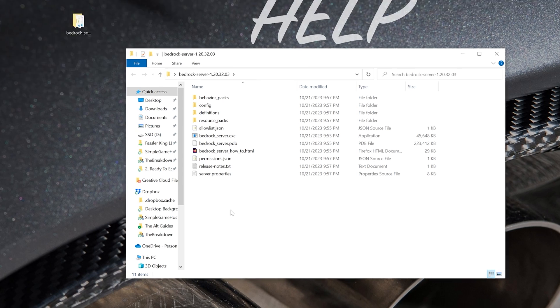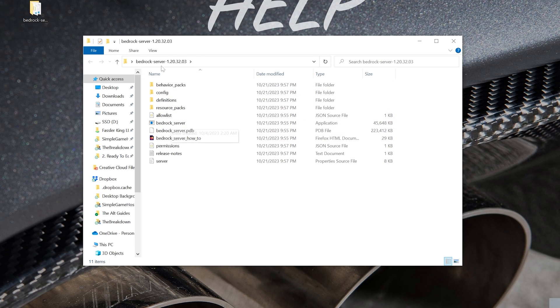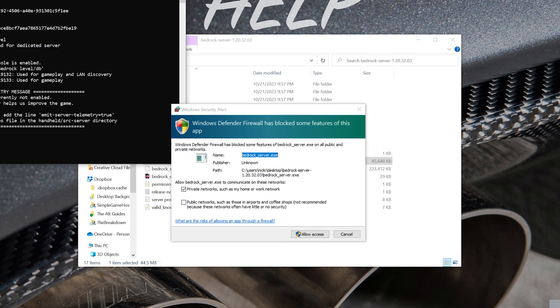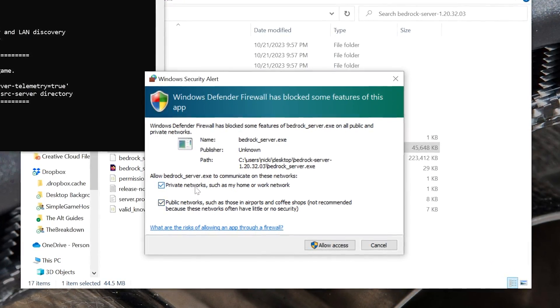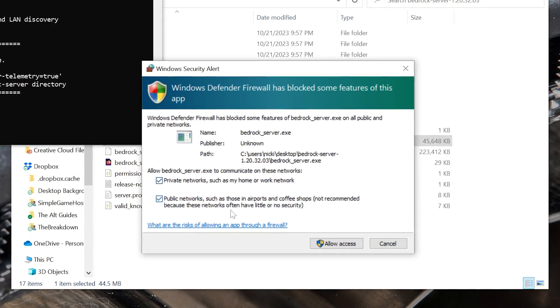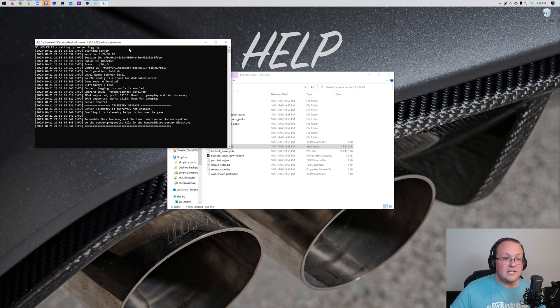Go ahead and double-click the folder to open it, and all you have to do to start your server is double-click on BedrockServer.exe. If you don't see the .exe, click View at the top and make sure File Name Extensions is checked. Double-click on it and the server is going to start. If you get a pop-up, make sure Private and Public Networks are both checked. If not, go through Windows Defender Firewall and enable Bedrock Server on both public and private networks. Click Allow Access, and your server is set up.